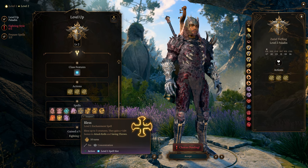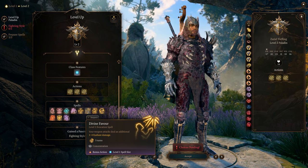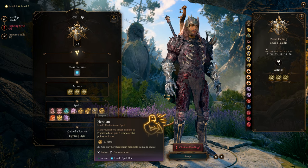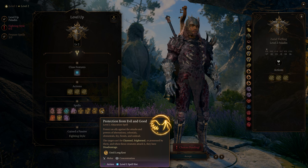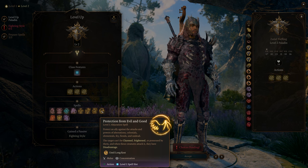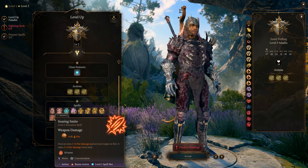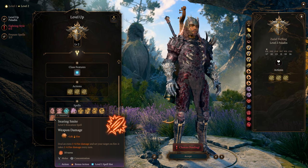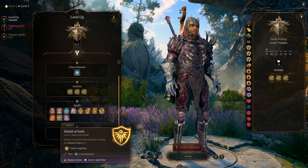Bless gives a 1d4 bonus to attack rolls and saving throws for up to three targets. Divine Favor adds 1 to 4 radiant damage. Heroism makes you immune to fright and grants 5 temporary hit points — concentration. Protection from Good and Evil protects allies from aberrations, celestials, elementals, fiends, and undead; those creatures cannot charm, frighten, or possess the target. Searing Smite adds fire damage and ignites — Zariel Tieflings get that for free. Shield of Faith gives plus 2 AC.